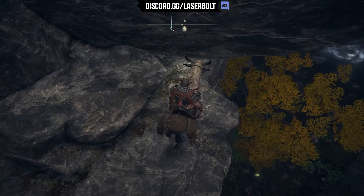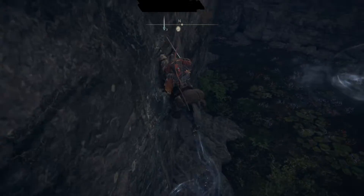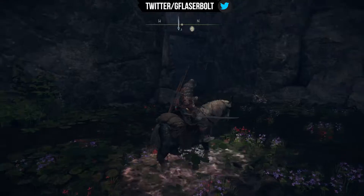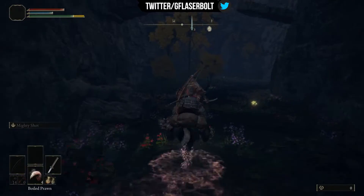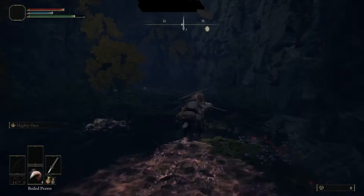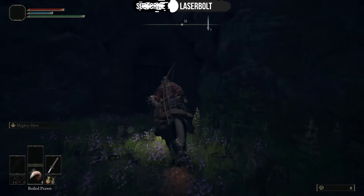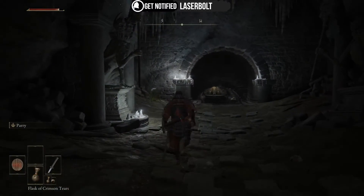Once you enter the cave, you're going to be dealing with three different types of enemies. In each section you need to defeat them. It all depends on what type of class you're using — I'm using the samurai so I'm just dodging and killing them. I'll show you a smooth run: you need to defeat the first section.